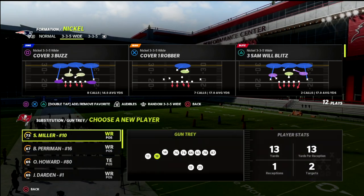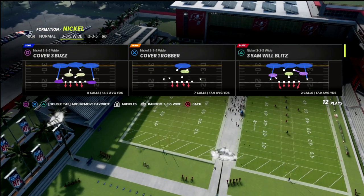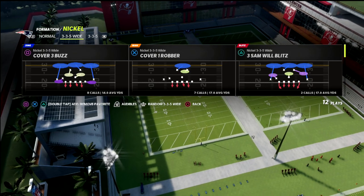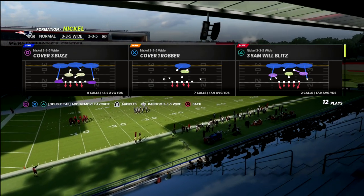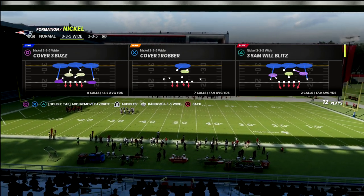Today we're going to be taking a look at the nickel 3-3-5 wide primarily, and how we can apply some concepts to it against the trips tight end formation. If you want to get my full 3-3-5 wide ebook, I actually just put out a one hour and 15 minute update to it.